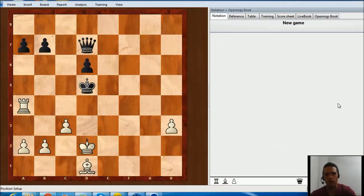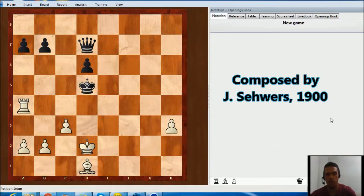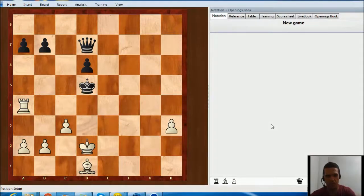Hey guys, today we are going to see an artistic endgame. This one is great, it's one of my favorite. This is the position and it is white to move. We are going to go through the main line as we calculate some small variations, just like an exercise.